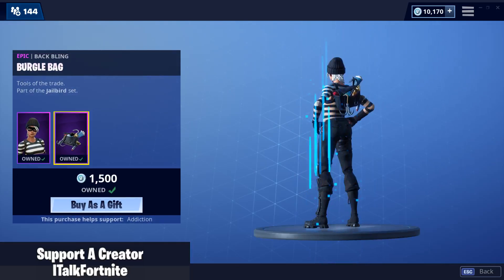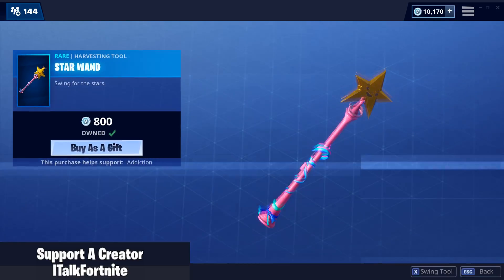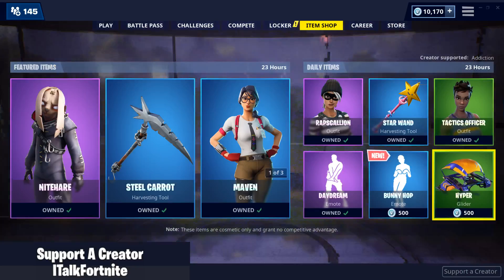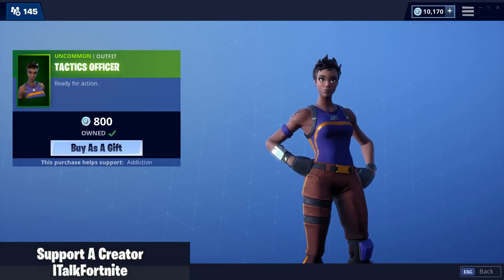Rapscallion is back, comes with a back bling Burgle Bag. I kind of see it too much. Starwan's back — it's cute. Tactics Officer is back. I don't see her very often.